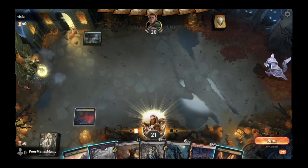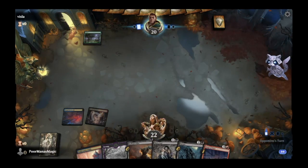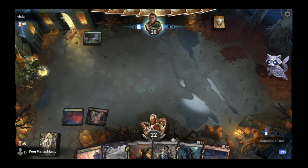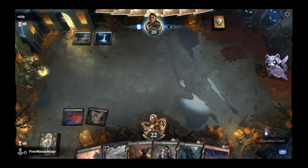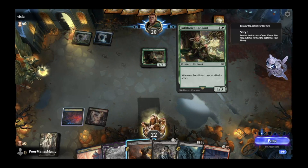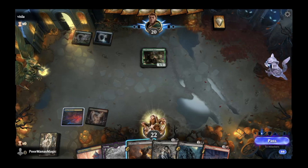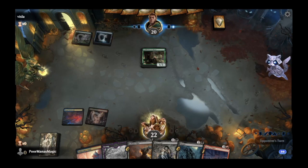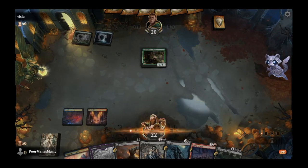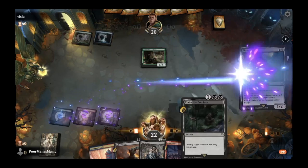Turn one forest from opponent. Bloodfell Caves on our end — gain a life, pass the turn. Opponent plays Loflorian Lookout. This looks like a scry deck. In blue and green there are a bunch of new elves in this Lord of the Rings release where scrying is important. We'll go ahead and play out our Nazgul and hold up Claim the Precious for next turn to see what opponent wants to do.